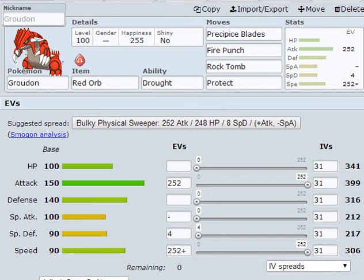Groudon holds the Red Orb with Drought, and it gets Desolate Land when it primal reverts. The moves are Precipice Blades, Fire Punch, Rock Tomb, and Protect. I really like Rock Tomb — you could run Rock Slide, but Rock Tomb is better because it lowers Speed, which helps in cases like against Smeargle or things with Wide Guard. EVs are 252 Attack, 4 Special Defense, and 252 Speed with a Jolly nature — very basic big-six set.